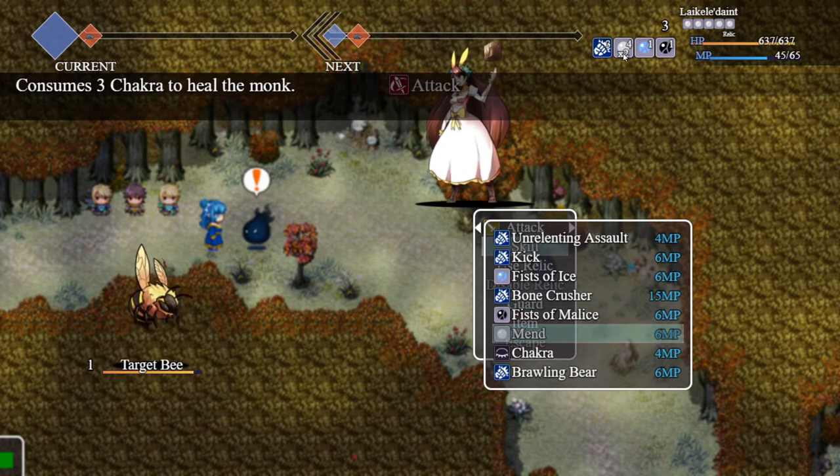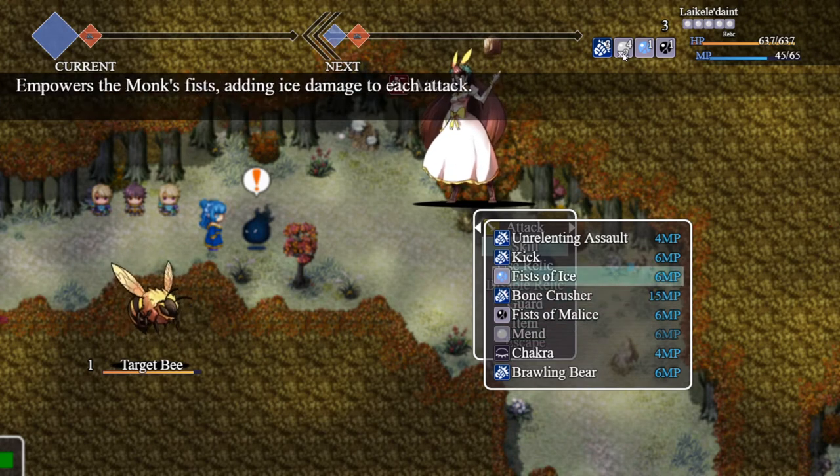Lastly among the Chakra abilities, we have Mend, which takes three Chakra. This one heals the monk based on attack damage, so you don't have to worry about only having a staff equipped — which provides Magic Defense, your healing stat. This is actually based off of your attack damage and it heals for significant amounts.